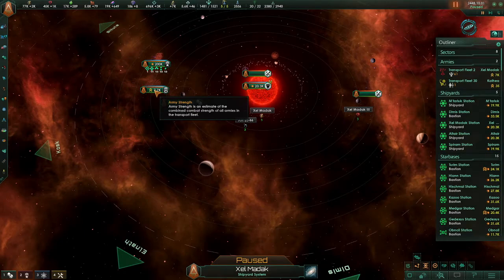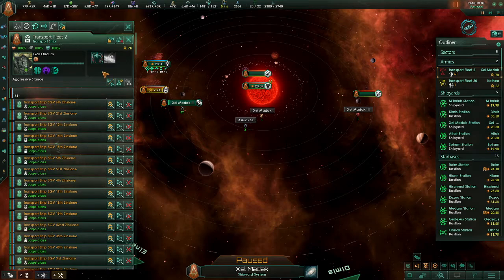The aggressive stance can really help you with the micromanagement in invasions and hostile wars. What you want to do is select the army, hit this button here — the fleet stance button — and toggle until you get to aggressive.